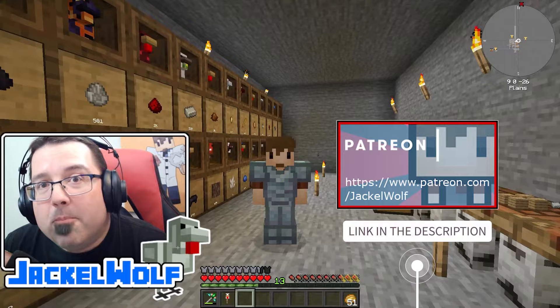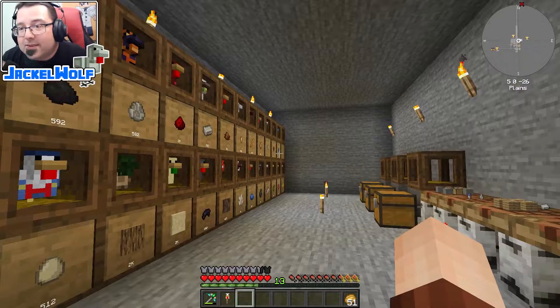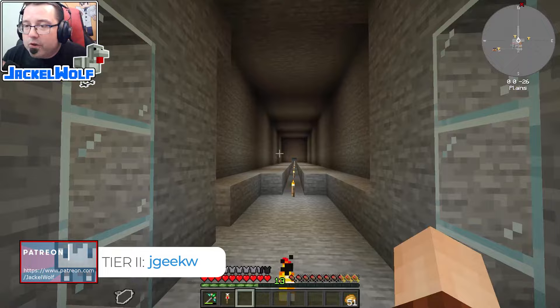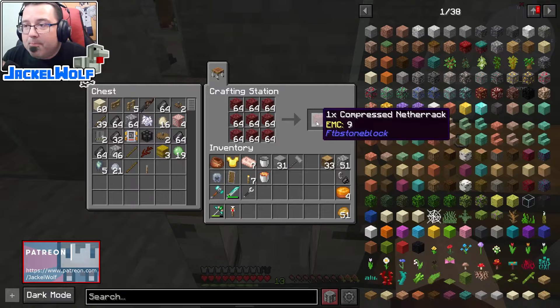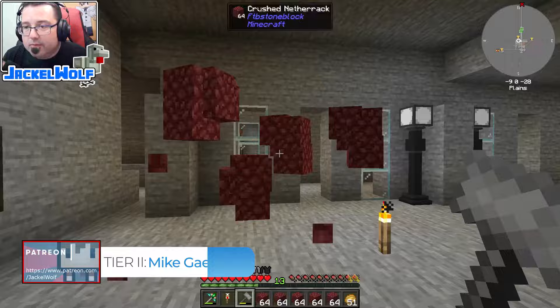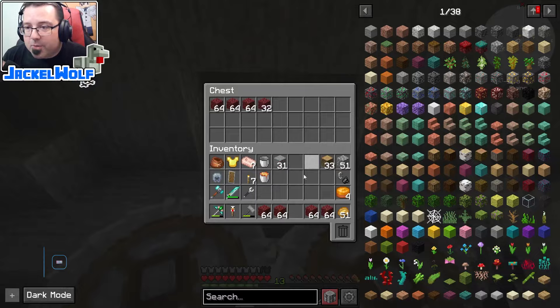Before we get started, there is one resource we're going to need to complete all of these quests — netherite. In our world we've got about three different options: we could go to the Nether and find it manually like in vanilla, or we can create it through two different methods. One is the hammer method, where we take netherrack, break it down into crushed netherrack, and run it through some crushing wheels.